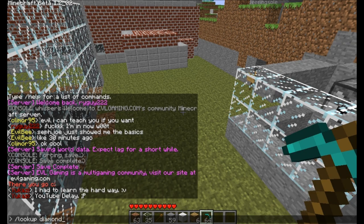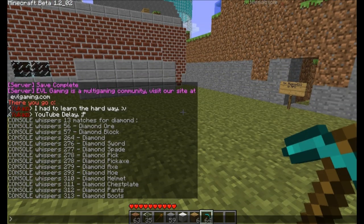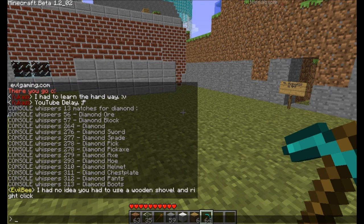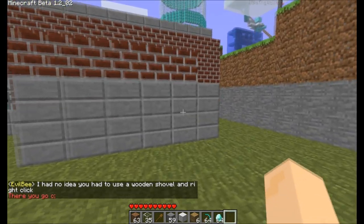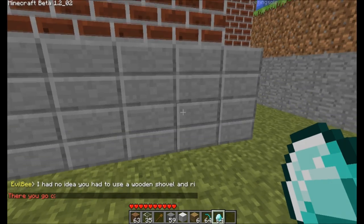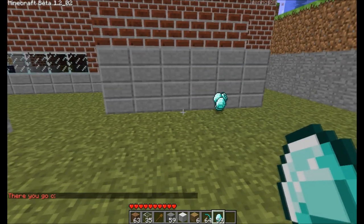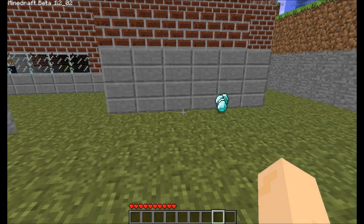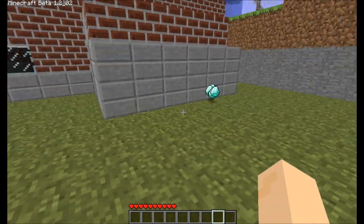So I'm going to look up diamond here, and we've got a big list of all the different types of diamond. Now I can use give 264, 64, and that gives me 64 bits of diamond right there. Another command you can use is clear inventory, which will completely wipe your entire inventory.